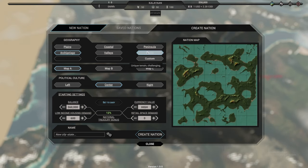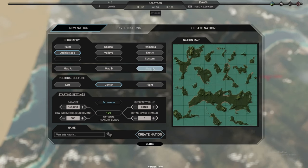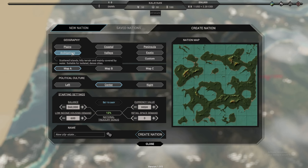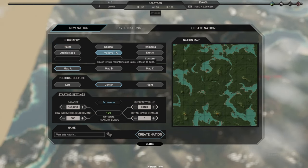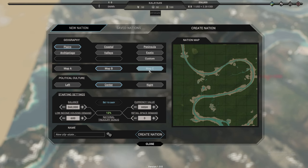Each geography type has three maps, so you basically have six geography types with three — that's 18 playable maps. I'm not sure about the custom ones. I think this is just one map for the custom. I'm thinking of playing on the plains, which is the basic one.